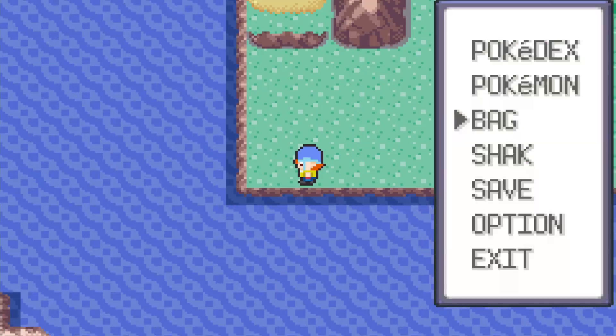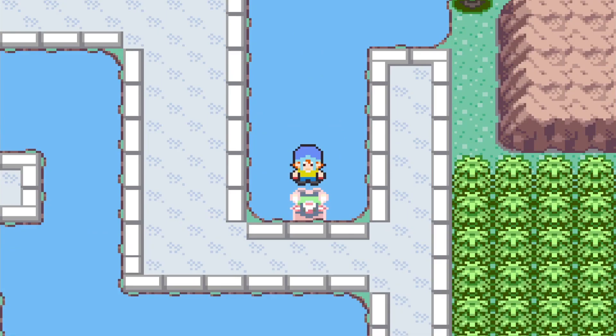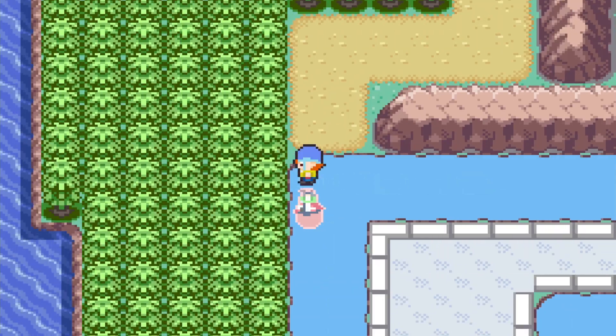I found another gem and used it on my Agumon, and he evolved into Greymon. I found more gems but I'm not going to use them all, because the one I want to go for is Metal Greymon and I need a Dodge Gem to make that happen.